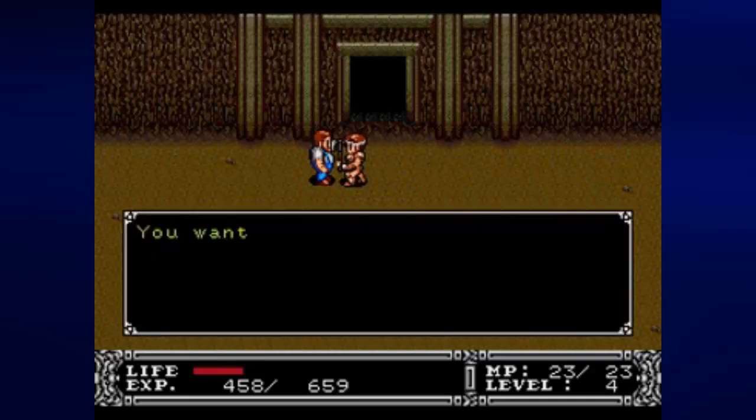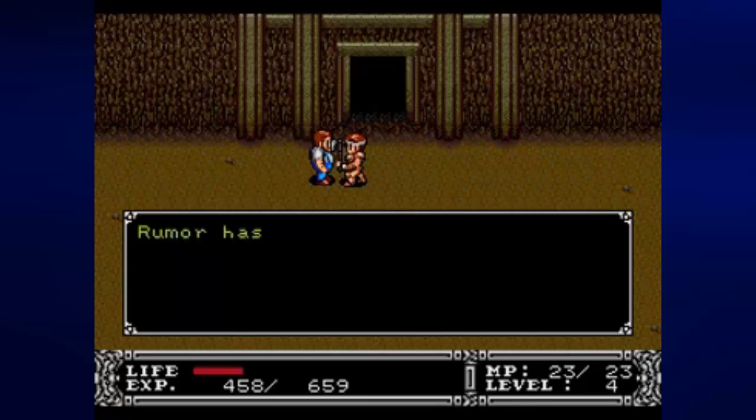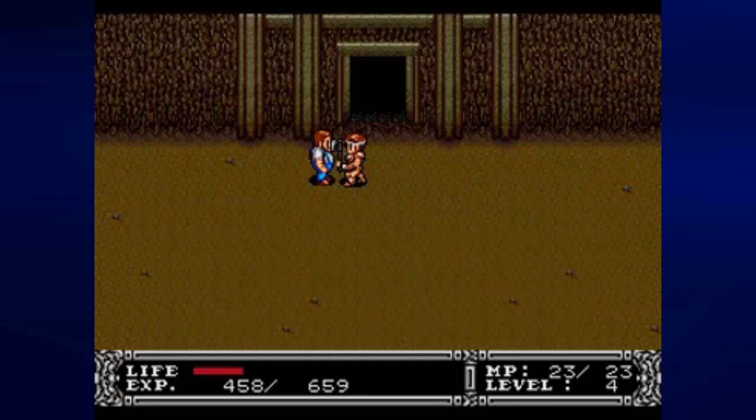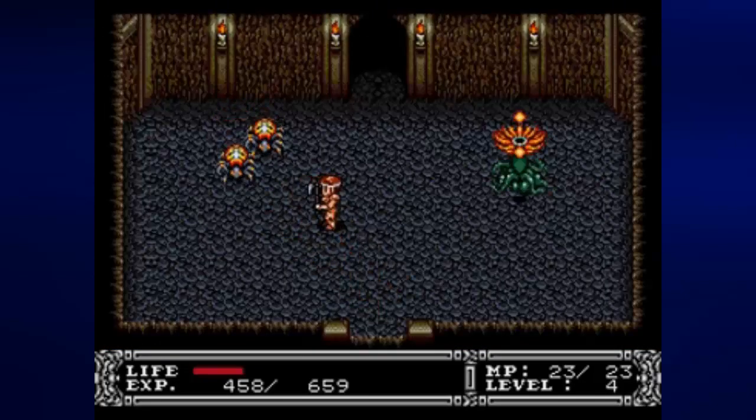When we talk to this guy who's waiting out here near the entrance, we find out that there's a bit of a problem. As you see, Ganon has gone into hiding somewhere and nobody knows where he is. There's supposedly a secret chamber here, but nobody has been able to find it, but maybe we can. And we can't find it unless we go in.